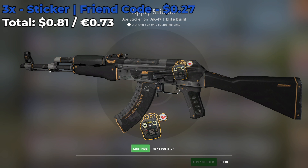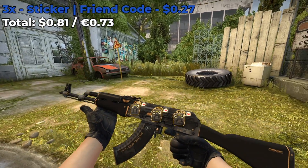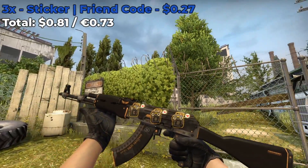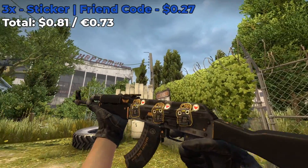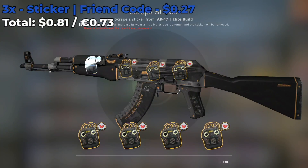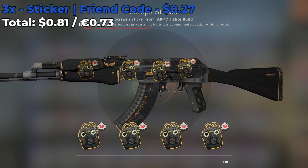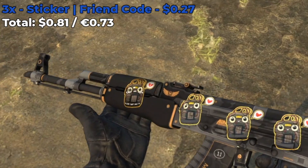This next sticker combo is really interesting — it involves an AK-47 Elite Build and you're going to be placing three Friend Code normal stickers which cost around $0.27 a pop, for a grand total of $0.81 to create this sticker combo. I put mine on the body of the skin, not at the very front position, and I really have no complaints — I think these stickers just really match the theme and colors of the Elite Build. For those of you that don't know, you can actually scrape the Friend Code stickers and it will make the bomb cry, which I thought was kind of interesting. The sticker sort of sheds a tear as you scrape it, so make sure you guys play around with these new stickers — you never know what other hidden secrets they have.